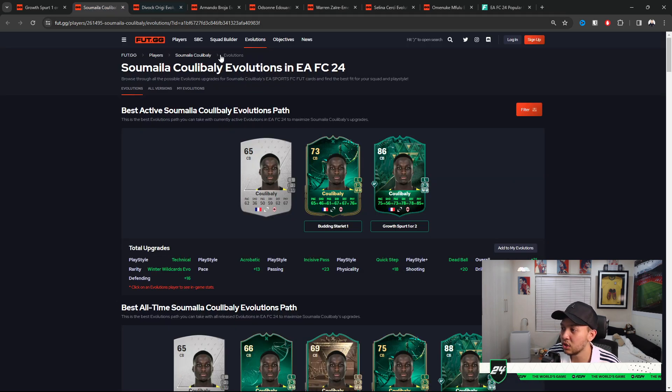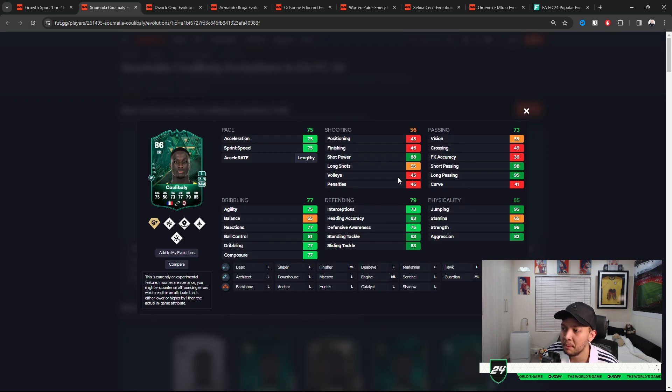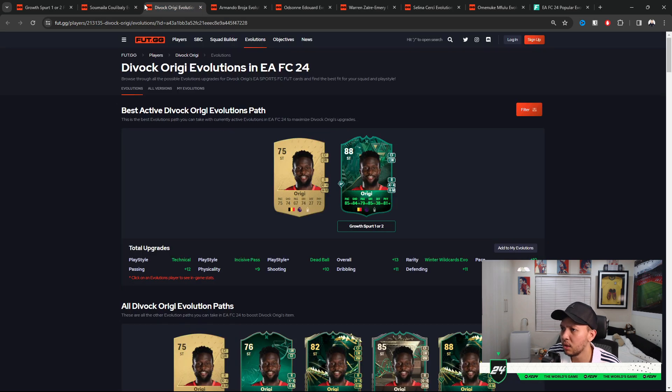The very next one is Koulibaly — I'll be honest, it's a bit mid. Strength is nice but overall it's just not a great card. I only included him if you're rocking a cheap Bundesliga or French team — by all means he'll be decent, but he's not a standout pick.